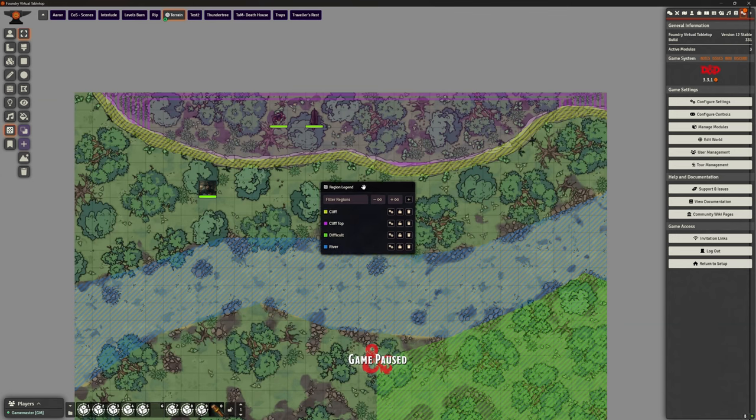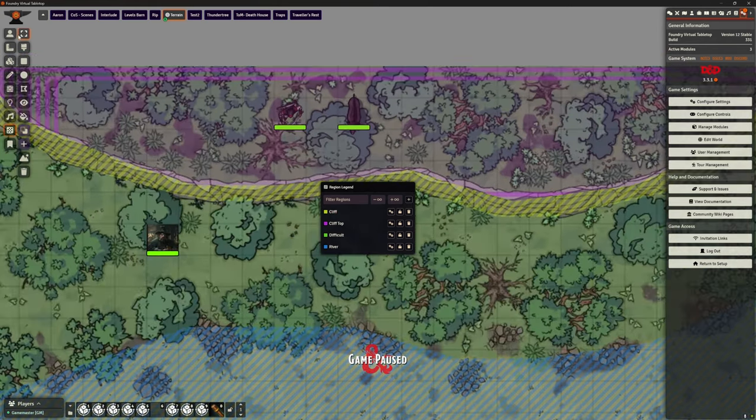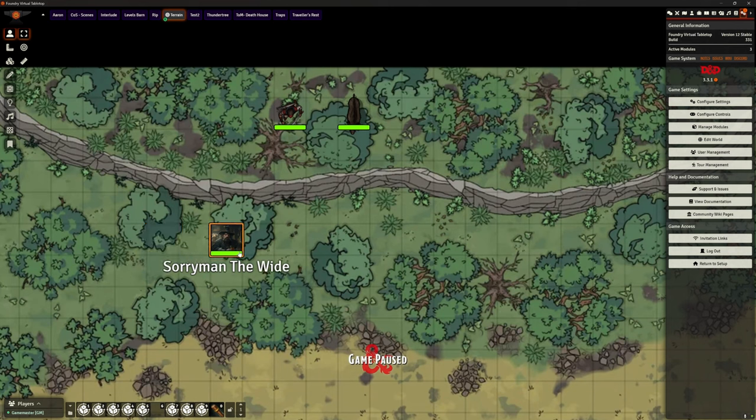If I move to the middle of the scene you can see I've created four different regions, each nicely colored. One called 'River' which conveniently got the blue color, a 'Difficult Terrain' region at the bottom right, a 'Cliff Top' for the elevated area, and then the actual 'Climb' region for the cliff face itself.